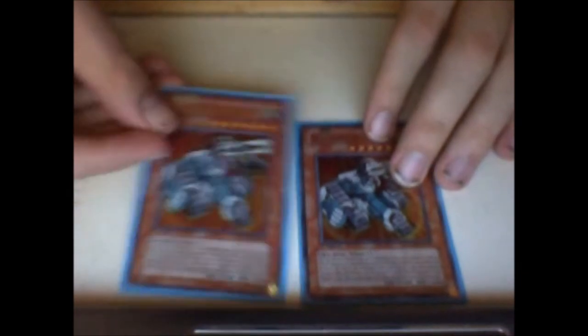So we've got our two copies of Machina Fortress. I had this at three, but it was really, really too cloggy. I did not like having it at three just because it weighs too much and I can search it out — so why would I need it at three?